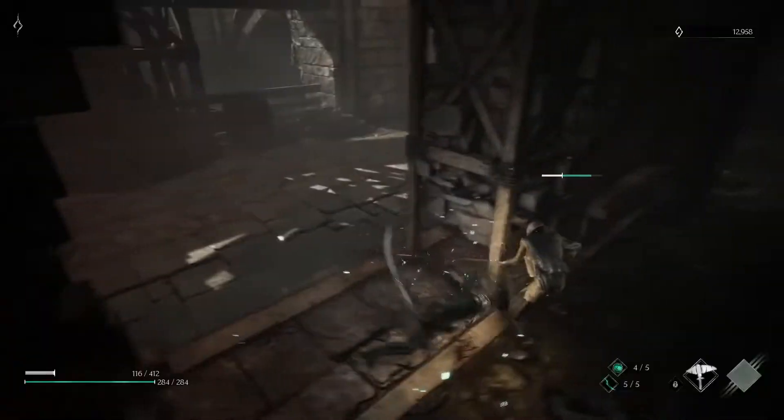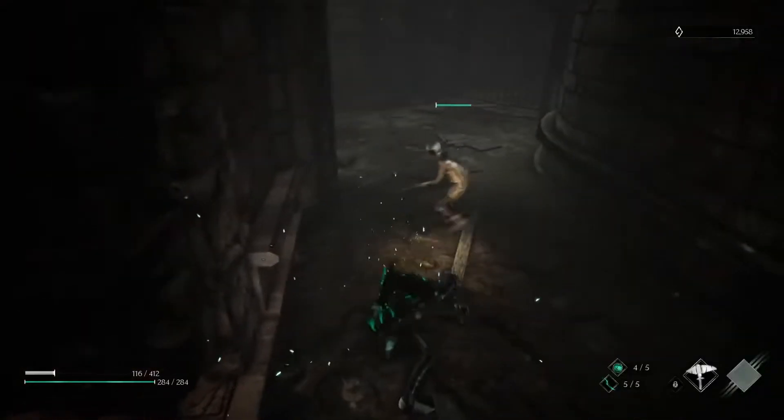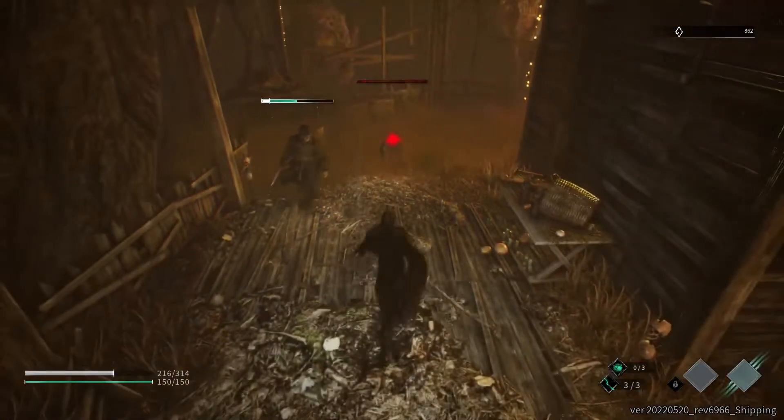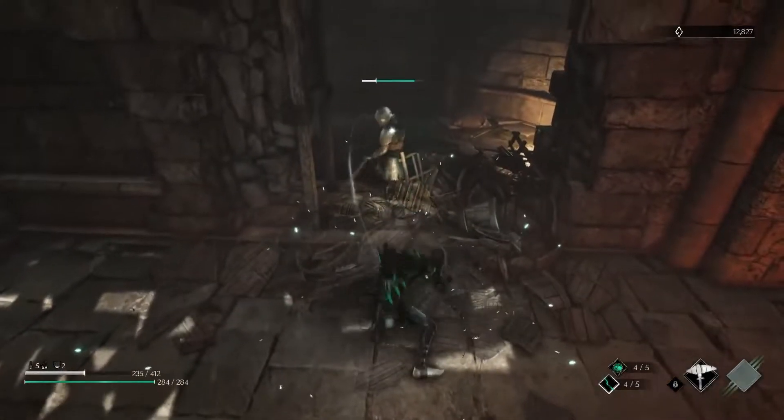The basic move for claw attack is the long claw. It's slow but charges forward, allowing Corvus to keep distance from the enemy, and it also deals significant damage.